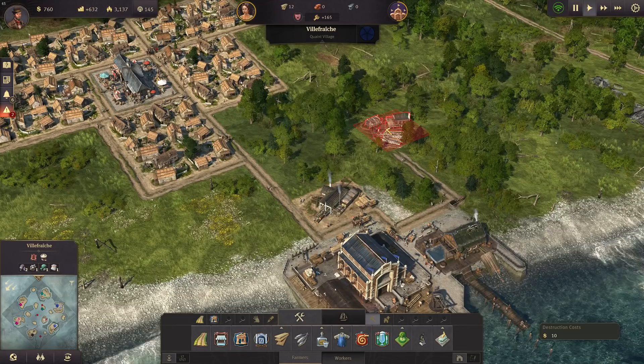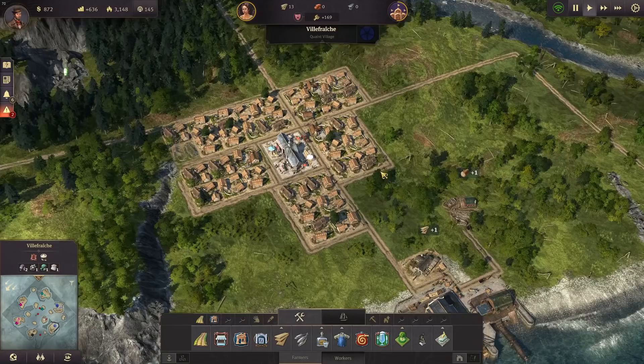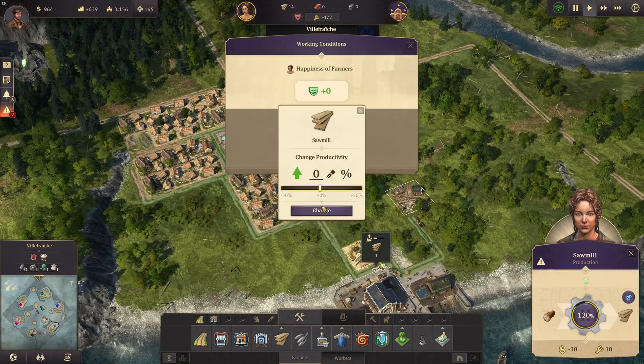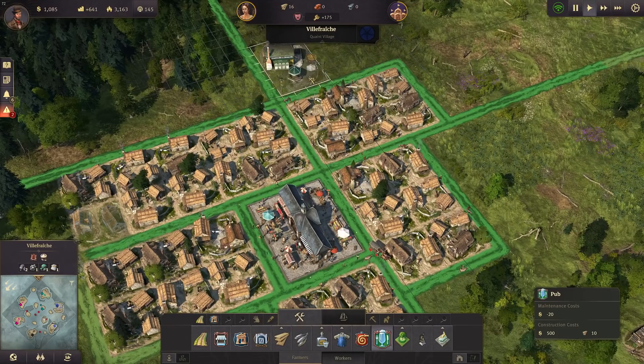If I would want to destroy those buildings now, I wouldn't be getting anything back — it rather costs me something. Destruction costs ten dollars each, not the best thing. Let's also turn down the slider here again, it just increases unhappiness on my village. And the pub — the pub is very important to have early on, so let's have a pub here.